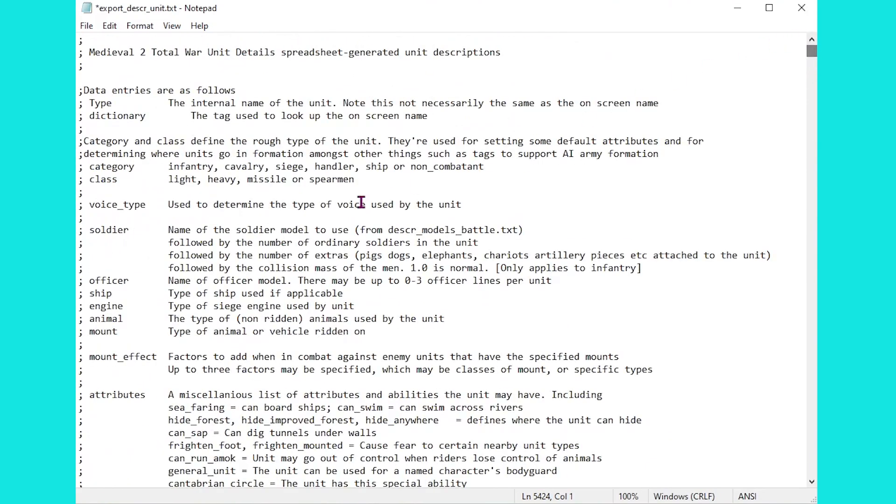If we go back to the top it tells us what that means. The first thing is the name of the model to use - we're not going to change that. What we do need to change is the following number: the number of ordinary soldiers in the unit. The only other thing we might need to consider is the number of extras - for example if we are using an artillery piece, we're going to need to add some extras if we increase the numbers.